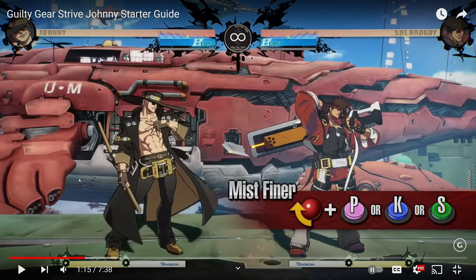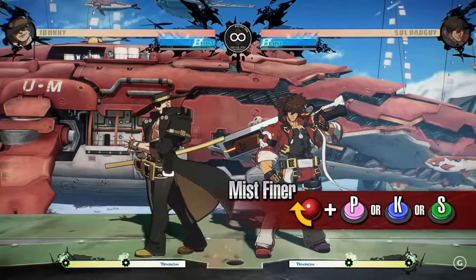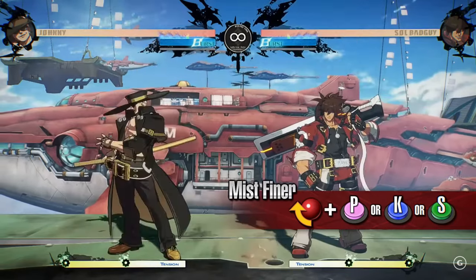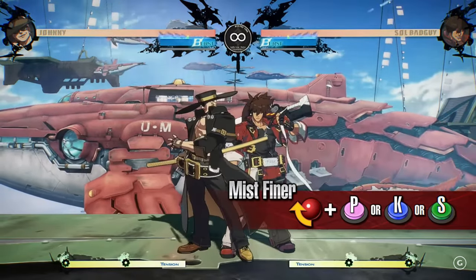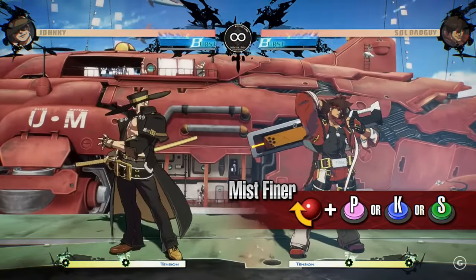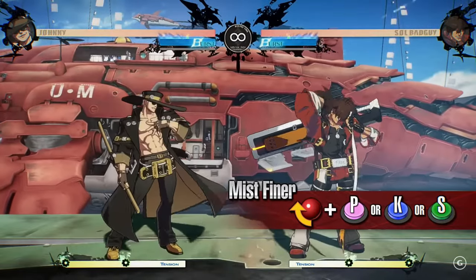I didn't even know that you can hold it. That makes it interesting — if I'm defending against Johnny and I see him holding the button, that's pretty interesting. Inputting left or right while in the stance allows for movement forward or back, with double tapping performing a step. The step disengages the stance, but the attack can be performed during it by releasing the button.